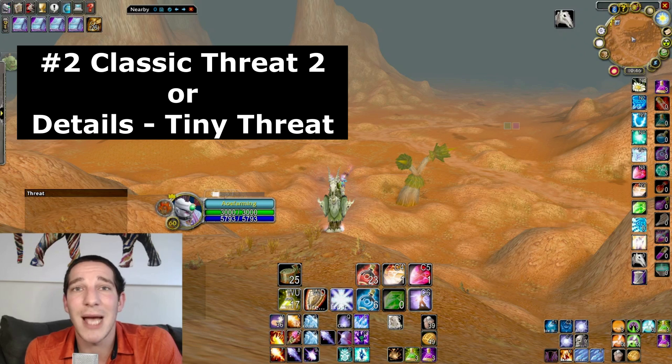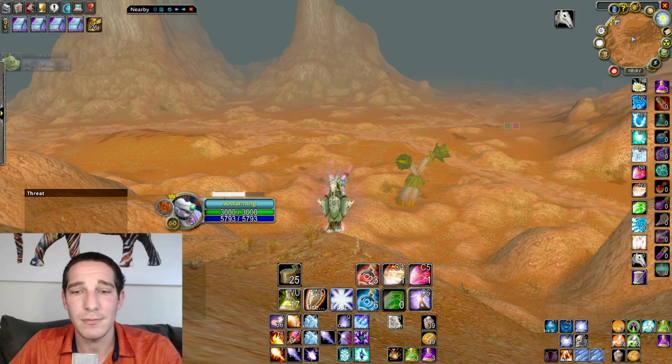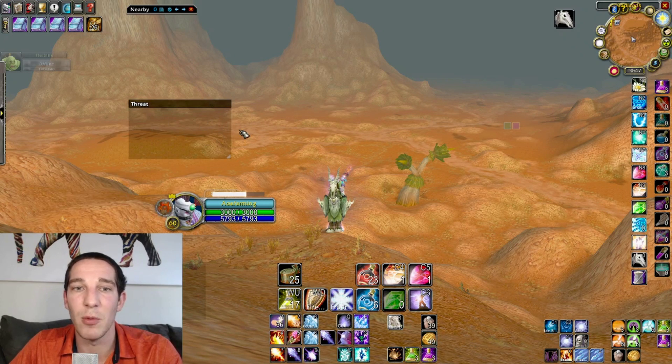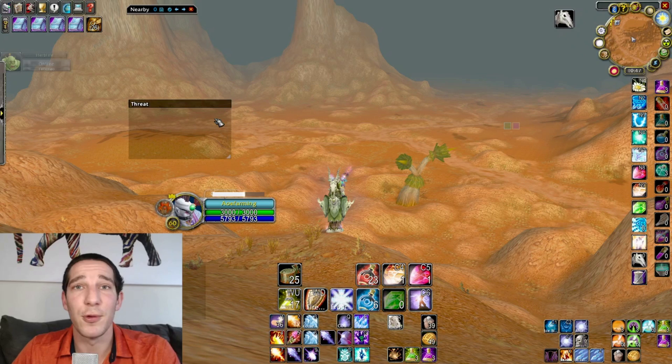Number two: Threat Classic 2, or you could go with Details tiny threat. As you can see on my bar right here, it shows your threat, and you just want to make sure you're not number one unless you're the tank. Pretty straightforward. I found Threat Classic 2 to be a little bit more accurate as far as threat goes over Details, but let me know what you think on that one.